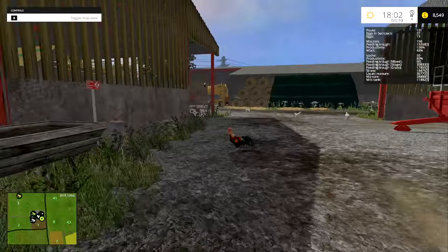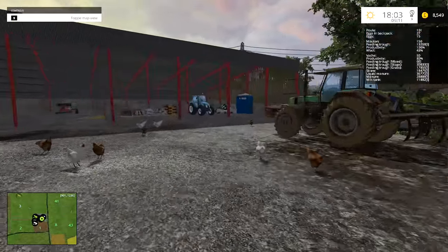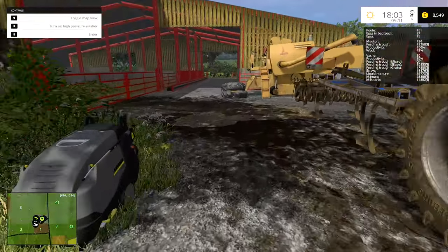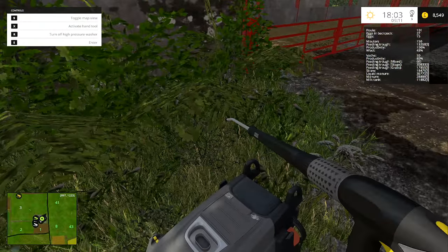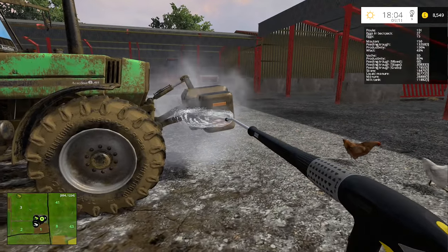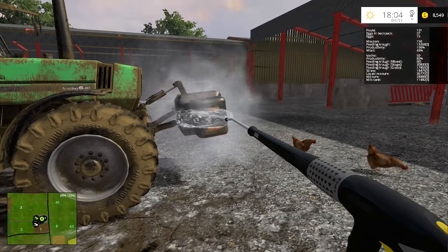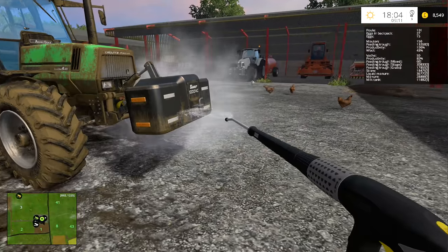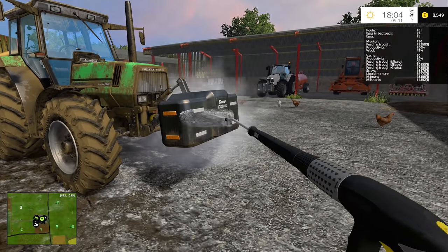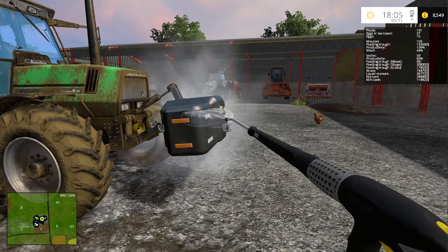I'll leave that a second - I want to get this silage and then we can hopefully sell enough to buy a seeder. But before I do that, let's just quickly rinse off this tractor. I've also got a load of eggs I need to gather. I've got eggs in the backpack for 27 but I've got 15, and that is the maximum number you can have hanging around that you've got to pick up.